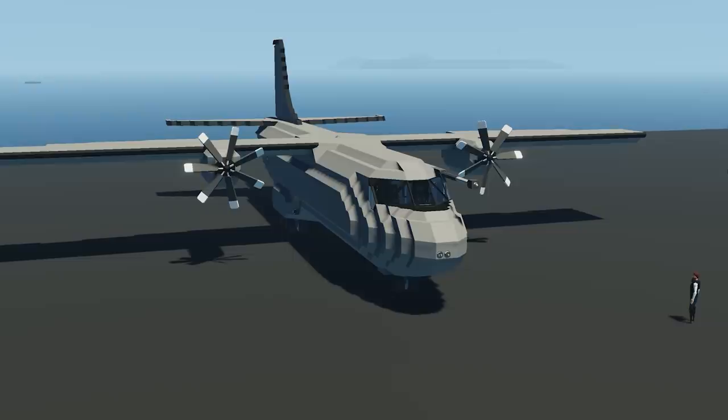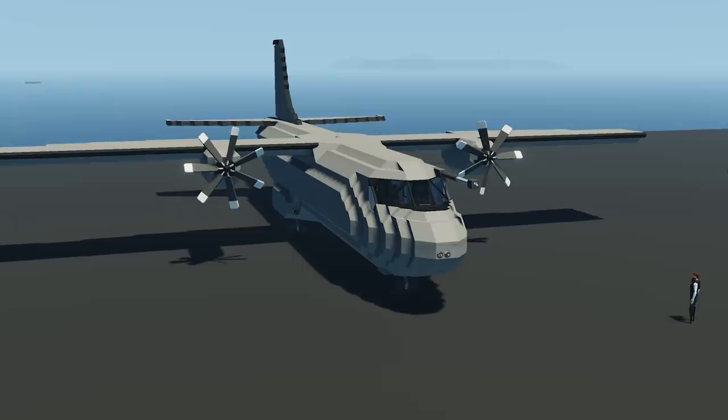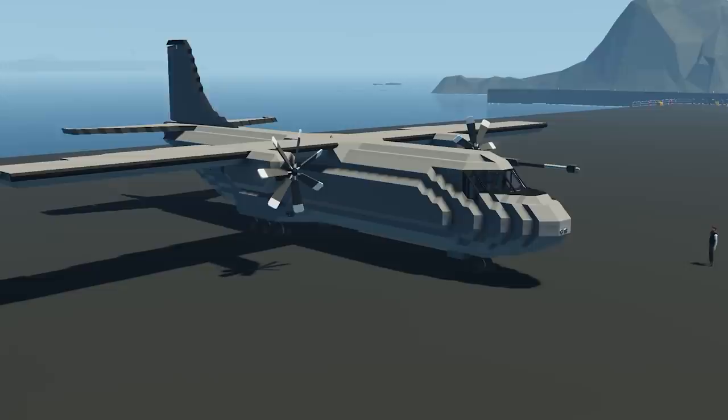The next creation we're going to have a look at is called the SSI LM26 Hussar. It's done by a content creator called Donk, who is quite well known in the community. This is meant to be a utility cargo aircraft capable of 188 knots top speed. It also has a full autopilot system, which is quite useful for doing cargo drops so the plane can fly itself while you work in the back.